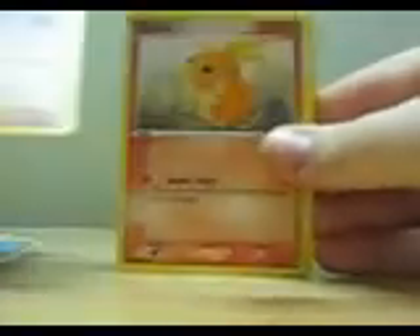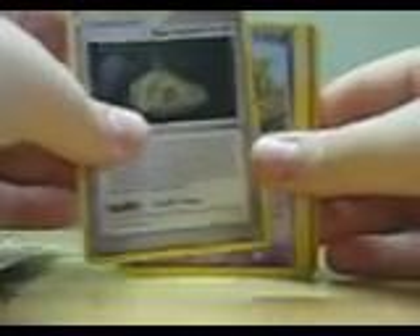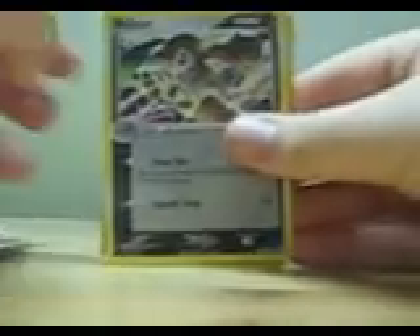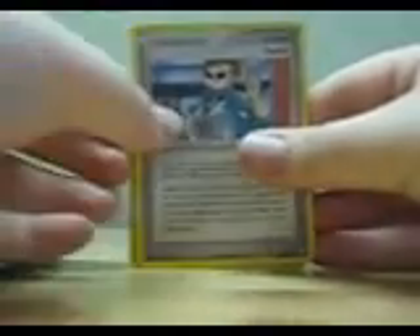So we got a Bagon, a Chop, Torchic, Root Fossil, Ralts, Nosepass, Scott, a reverse Vulpix which is a comet, and a Mawile.